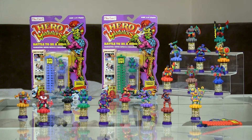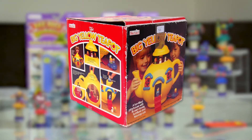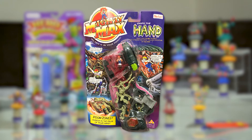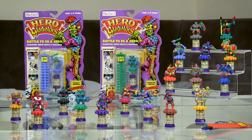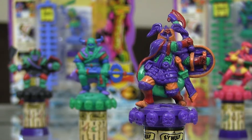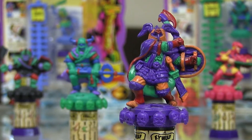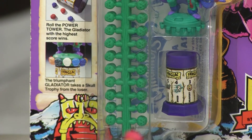Released in 1991 by the Swindon-based Bluebird Toys — also known for the Big Yellow Teapot, Polly Pocket and Mighty Max — the Hero Gladiators toy line was a short-lived curiosity. The figures themselves are about an inch tall and unarticulated. If you can get past a heavy paint job, you'll see they have some really nice design details.